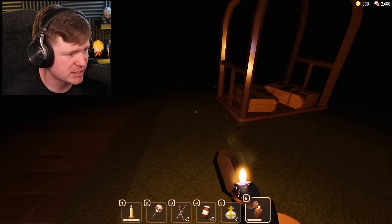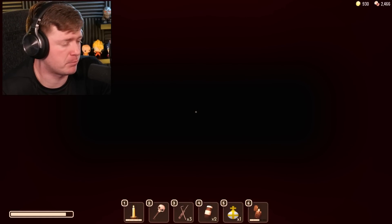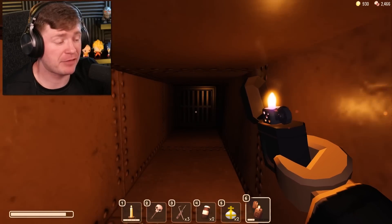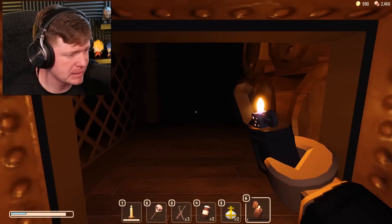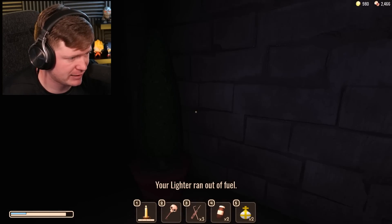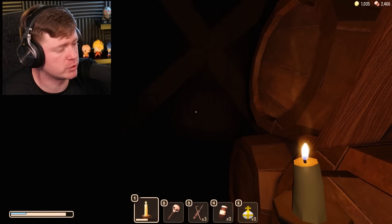I wanted to show you guys what this skull key does and why you would need it from Jeff's Shop — it is so good, one of the best. Sorry, I slipped on a banana. Right now we are looking for a lever, and I think that will get us into the room where I can show you the skull key room. Trust me guys, you're going to want to see this. I now have no lights and I have not found the lever yet.